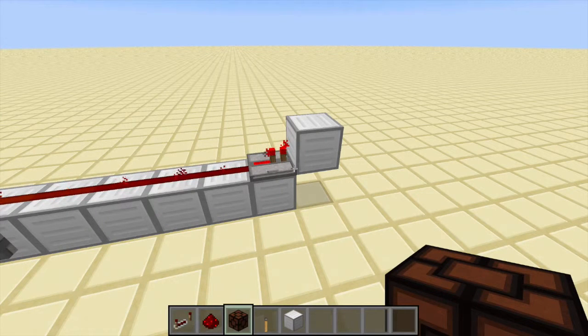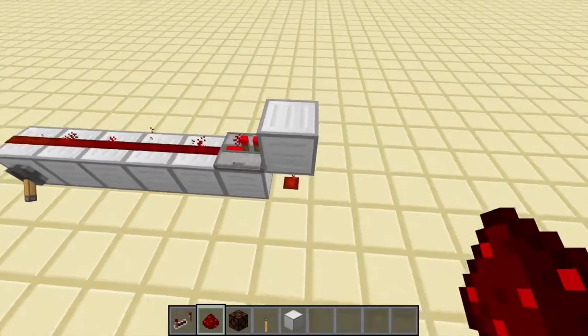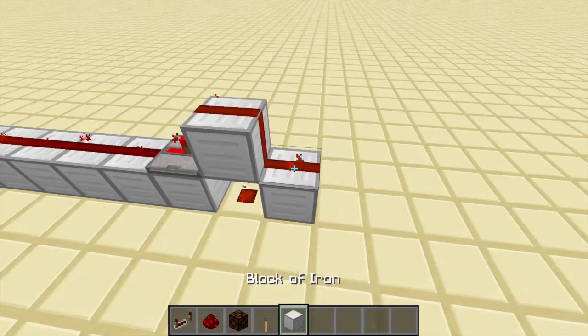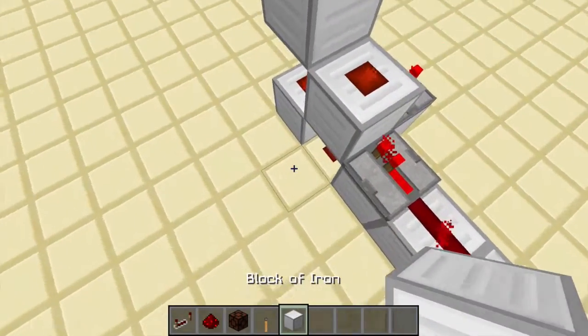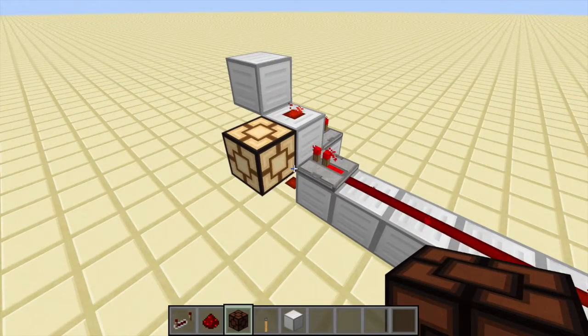If a block is powered with a repeater, a lever, a comparator, or any input device, it's basically the same — the block is just at full power. That means you can place redstone underneath it, redstone on top of it, you can place redstone on the side of it, you can place a repeater on the side of it, you can place a lamp or output device directly on the block. So basically just everything touching the block gets directly powered.